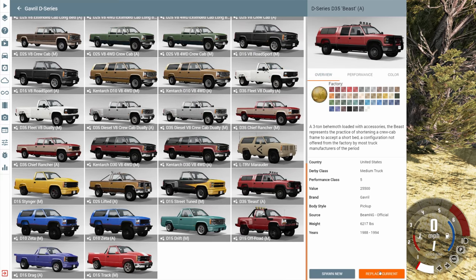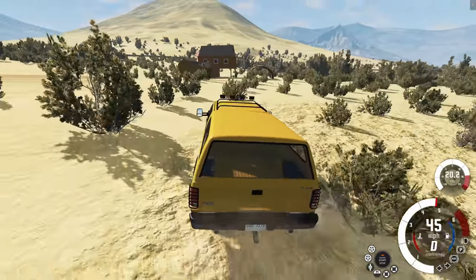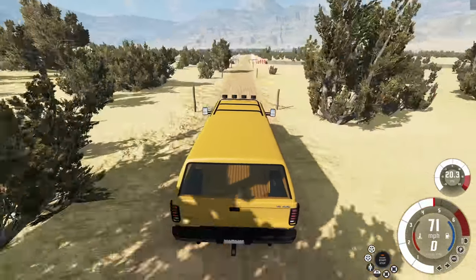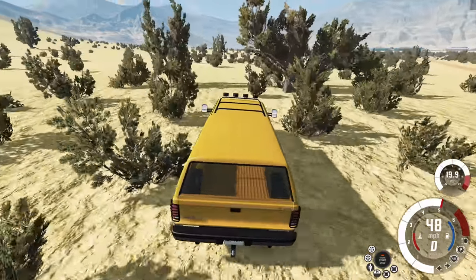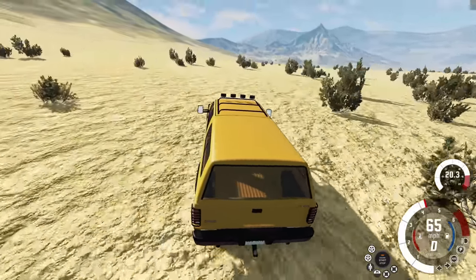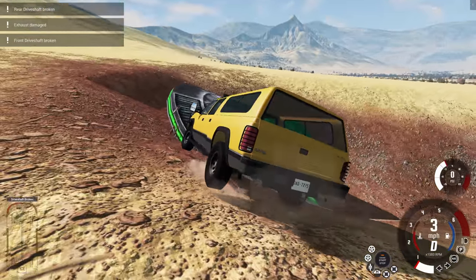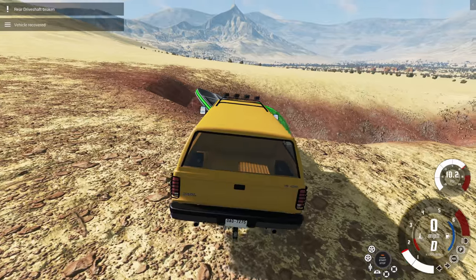Now we're switching vehicles — going with the D35 Beast in a nice bright yellow color — to do a little bit of exploring and off-roading to find what I would consider the big Easter egg in the map. Coming from this direction is probably the easiest way to find it. We exit the military base going as fast as possible through a tiny gap with a big truck — oh, that was a clean fit — and then we go over to the left. Looking around, I think I see just the edge of it. And there it is — this is where the aliens landed their ship, although they're not very good at landing it.